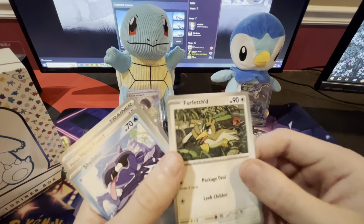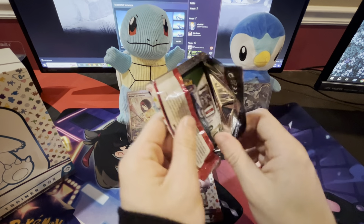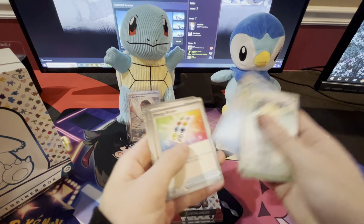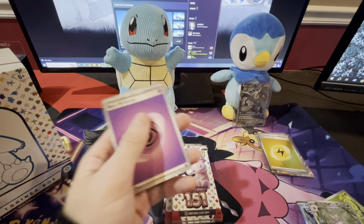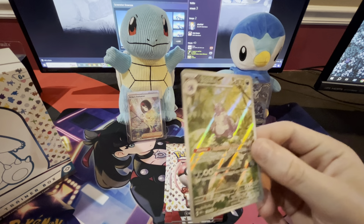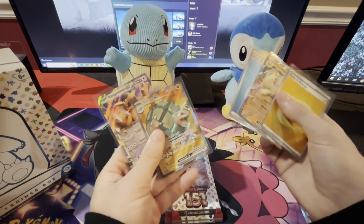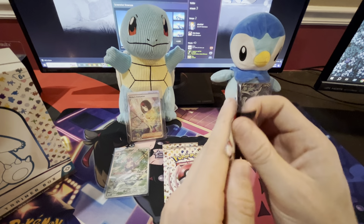Blastoise, come on now, come through for me. Some people say I'm a little too rough on my cards. I would agree. Oh, Chansey — that looks like a cool holo. A Chansey. Oh, I like this Farfetch'd card too.